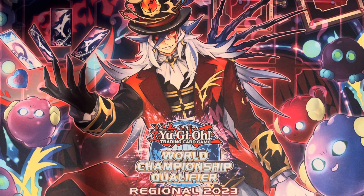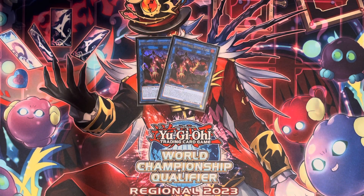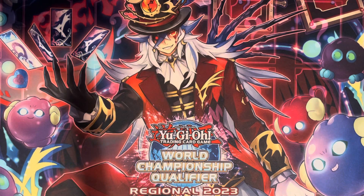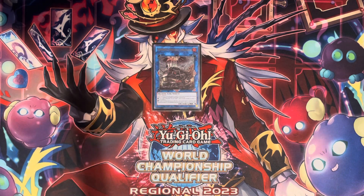Extra deck: 2 Princess — you need this to grind, and you need the second Princess for the crackback. Post-side, if you get soul released, you need something to come back with. It's just the craziest extender for your deck. Amblo — I see a lot of people cutting this and I can see why, it's not crazy. But I was often doing the Unicorn Anima combo to bounce back my island, and I would just end on Apo or Vata.